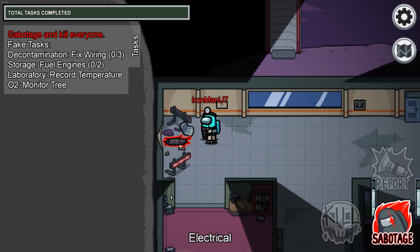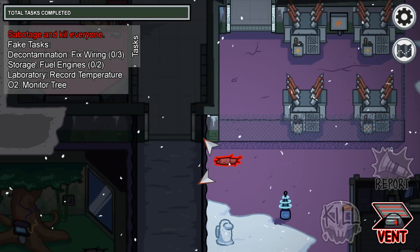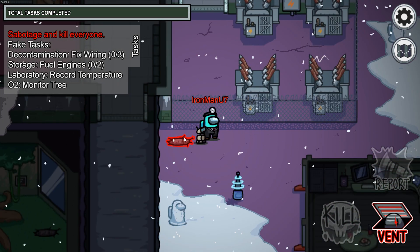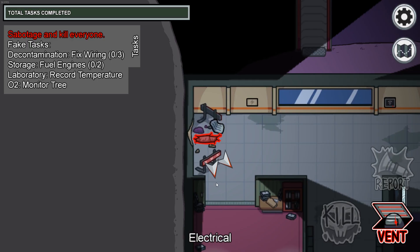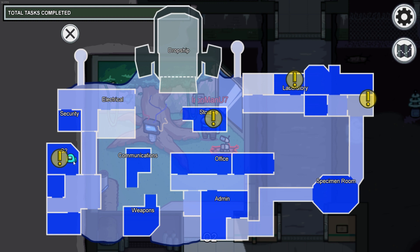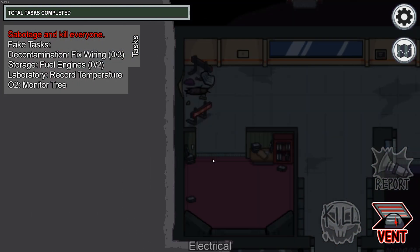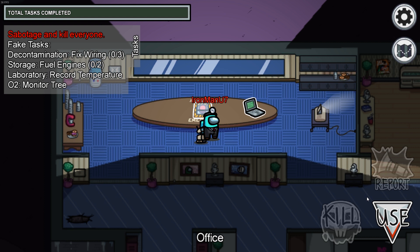The first vent of the fourth set is located on the west side of the electrical room, here it is on the map. This vent is connected to two other vents: the first is just south of the electrical room, and the second is on the east side of the O2 room. All three of these vents are connected in a triangle shape between each other. And that is all the vents. If you have any questions, please post them in the comment section. Leave a like if you found this helpful, subscribe for more, and I'll see you all in the next one.